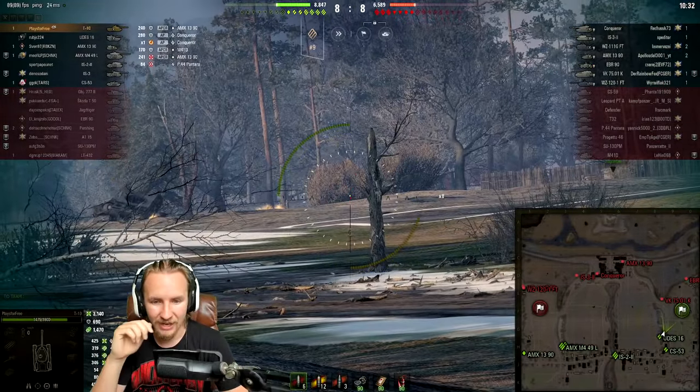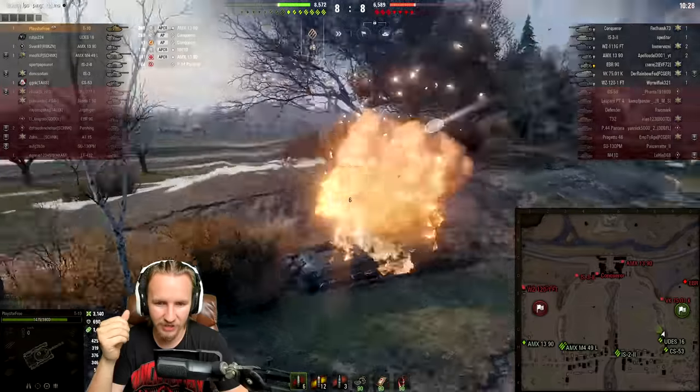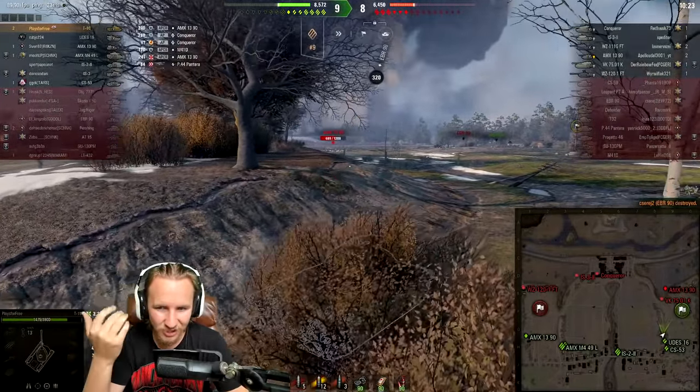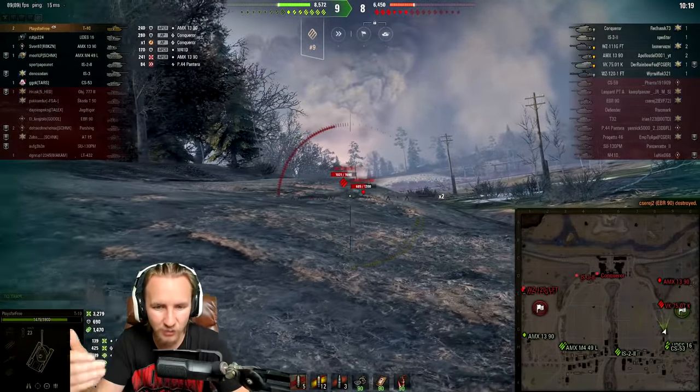However, it was a very easy decision for me to make because of course they were taking our base. You see the players don't just go up into the same bush. When you've been spotted in a bush, to all intents and purposes, you should not expect the enemy team to be stupid enough not to aim for that bush.